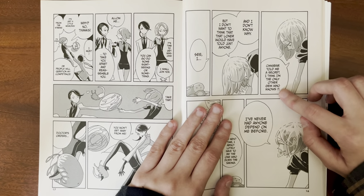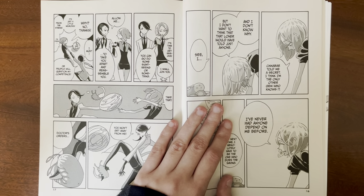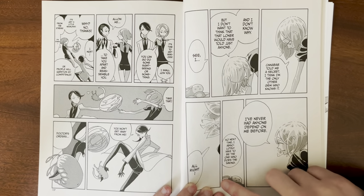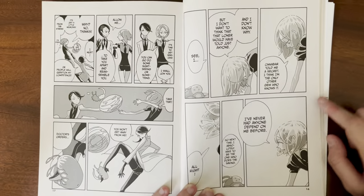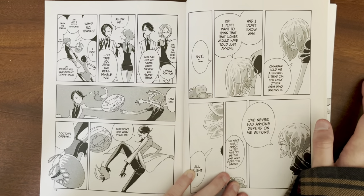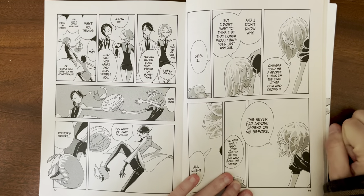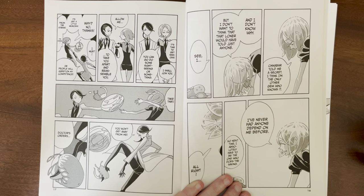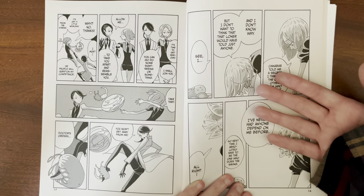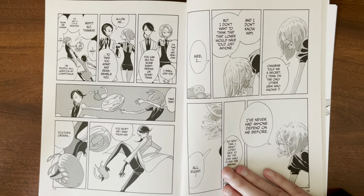Cinnabar told Ventricosis a secret. 'I think I'm the only other gem who knows it. I've never had anyone depend on me before, so next time I absolutely have to be the one who does the saving.' This is really sad. I believe the secret is Cinnabar's feelings of uselessness and the depression that Cinnabar has. Foss saying that Cinnabar decided to share that with them shows that Foss knows Cinnabar chose them to give this information to, and now Foss feels like they have to help Cinnabar because Cinnabar was so vulnerable with them.